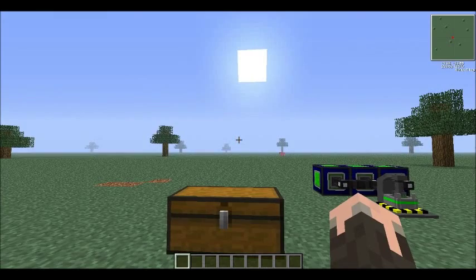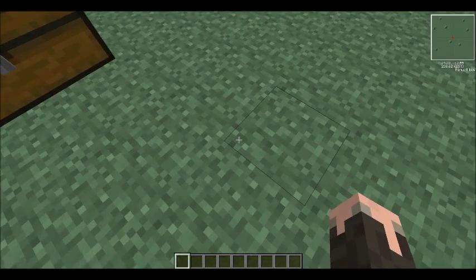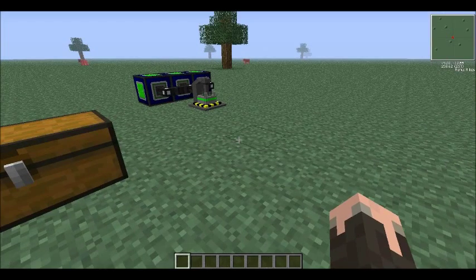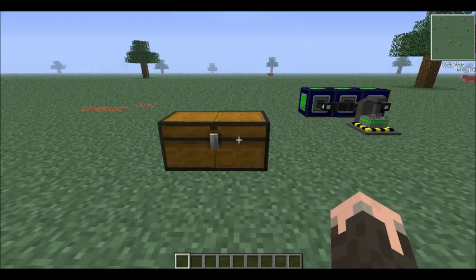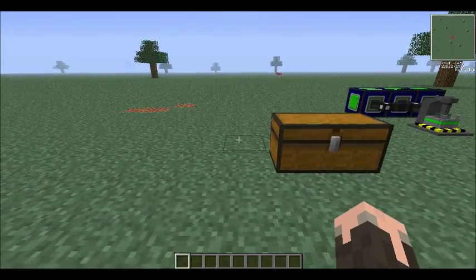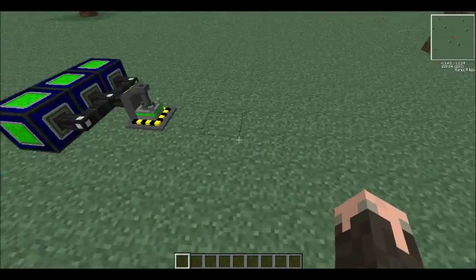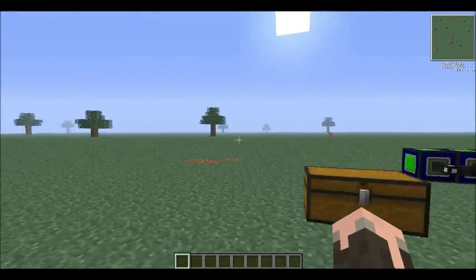One thing you have to remember is that this fission reactor works off of uranium, which you get somewhat deep in the ground. I don't think it's necessarily at diamond level, but it's well past the coal and iron level. It's more densely found at diamond level, though.